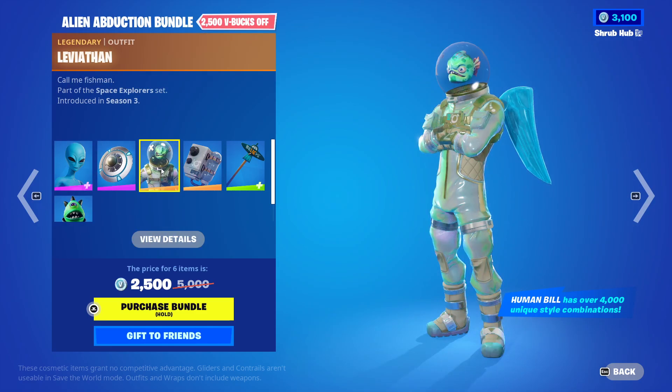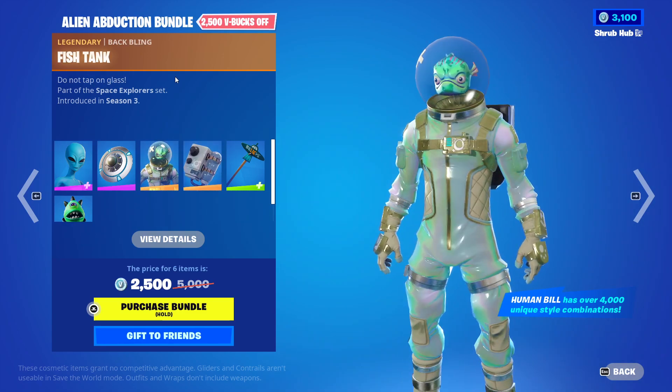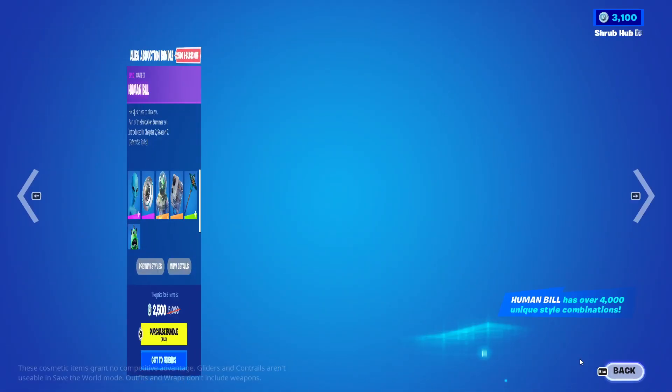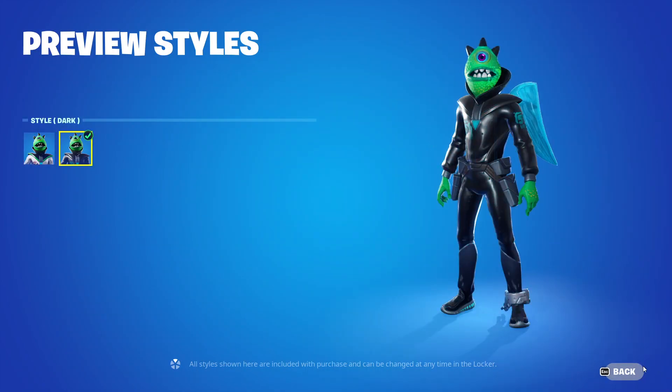Then we have the Leviathan Skin back from Season 3, with the Fishtank Back Bling — the OG Alien Skin. Then we have the Flying Saucer Pickaxe from Season X with the Dark Edit Style. And then we have the Zordon Skin from Season X, with the Dark Edit Style.